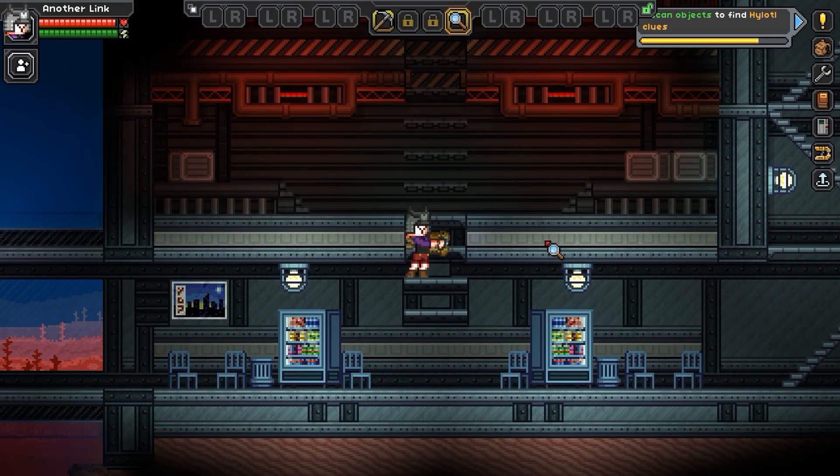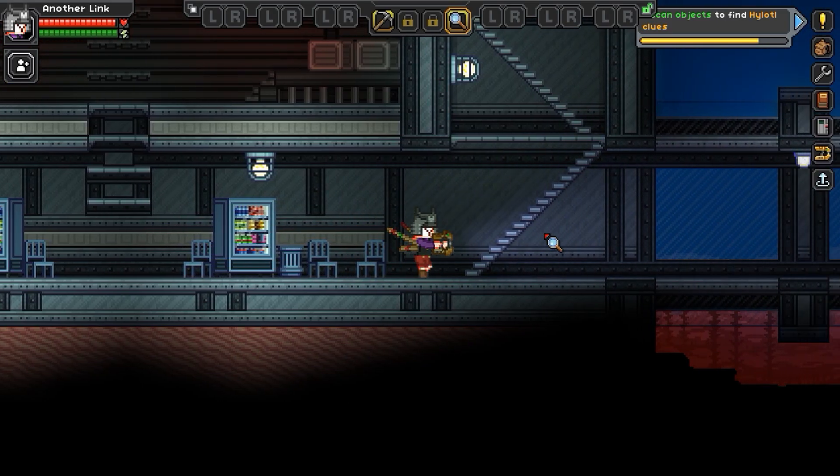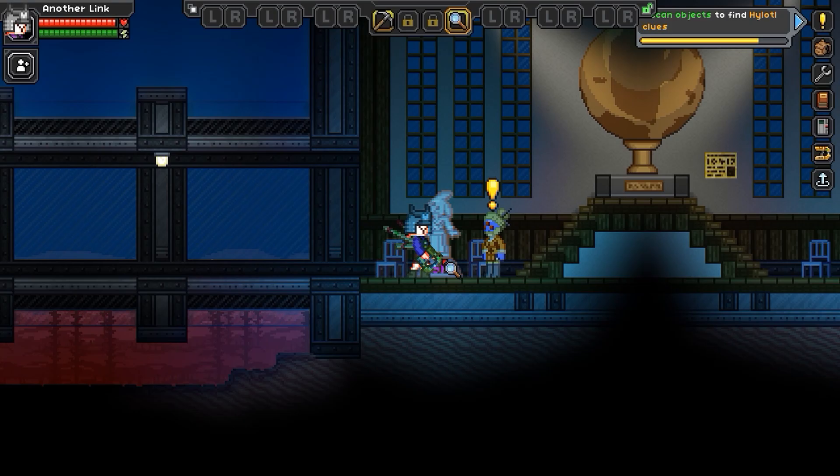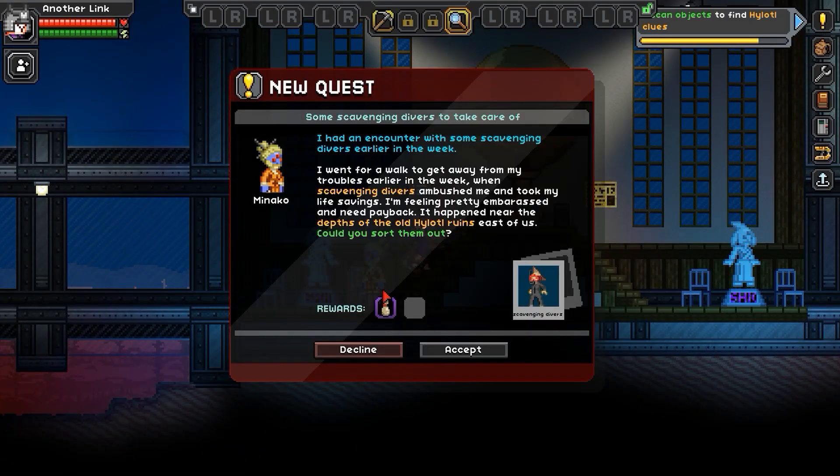Eventually you will find the scans and go off to the next adventure map. For the Florins you get the hunting ground. For the Hylotl — you might see it in this video — you get the library.